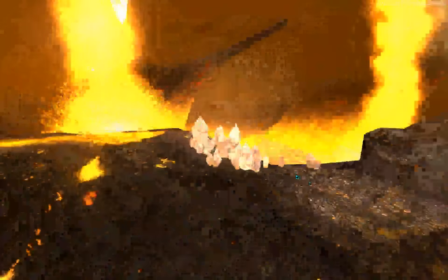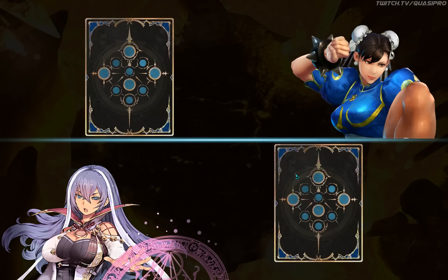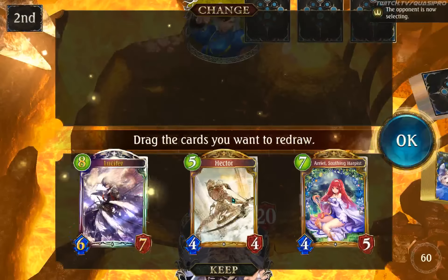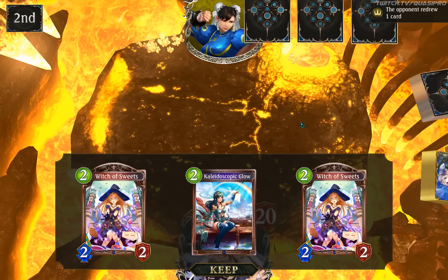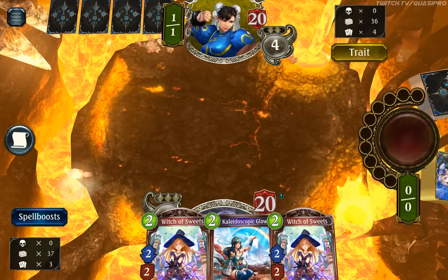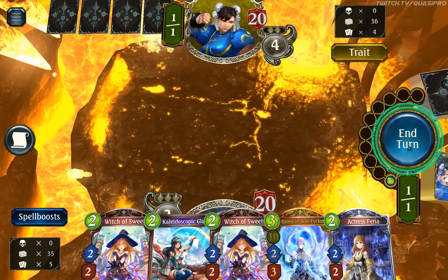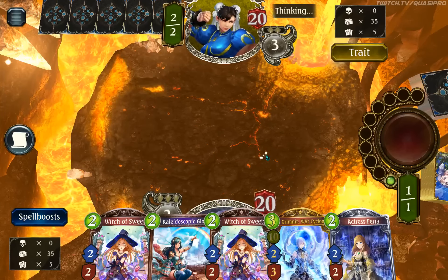Not everybody's actually running 3x Grimnir, which is interesting. It's still in the testing phases when it comes to cards — there's a lot of other cards to consider now, but I still feel that Grimnir's probably a 3x in most decks. Maybe I'm wrong. This is super awkward — I've never had this happen before. The deck is not 90% neutral, but pretty high percentage neutral. Witch of Sweets just isn't procing here, which is really weird.